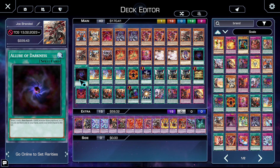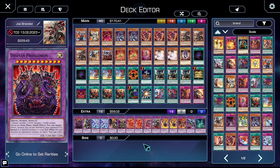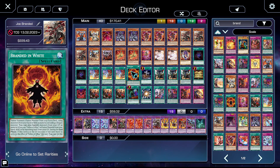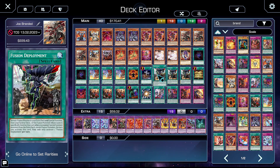Two copies of Allure of Darkness — you have a lot of dark monsters that like to be banished, so Allure is great draw power. Two copies of Branded Fusion: it allows you to fusion summon from your deck using Albaz as material and one other monster, but you're completely locked into fusion — and what do you know, we're only playing fusion so it doesn't matter. We're on one copy of Branded in White, which allows you to poly except you have to use a dragon monster, and if you use Albaz you get to banish from your grave as well. It's a very powerful card and we're often searching it with Kit in combo. One copy of Foolish Burial to kickstart combos and get materials we need.